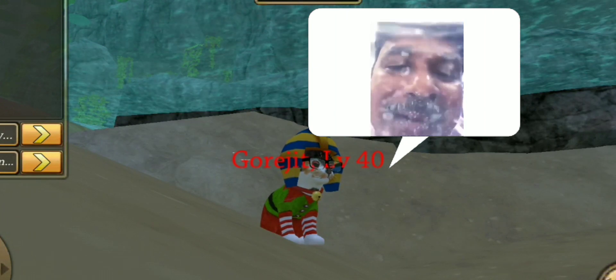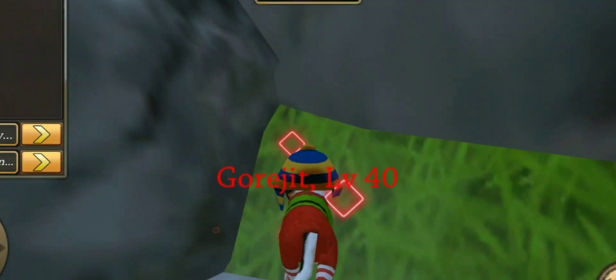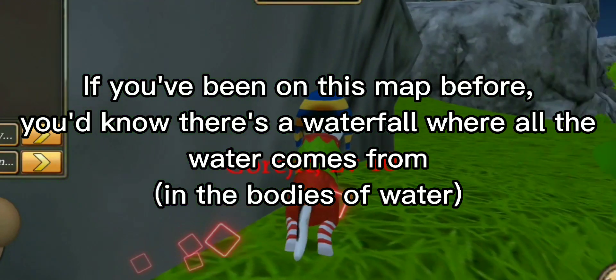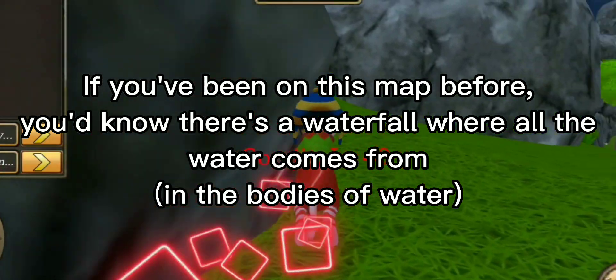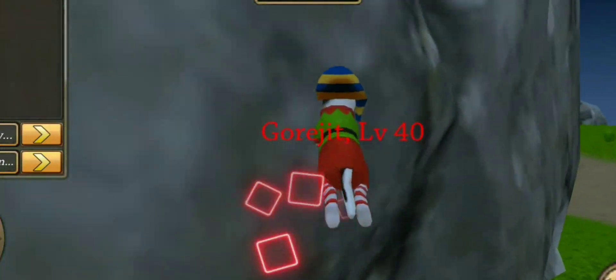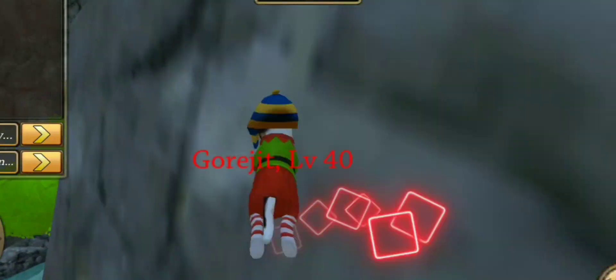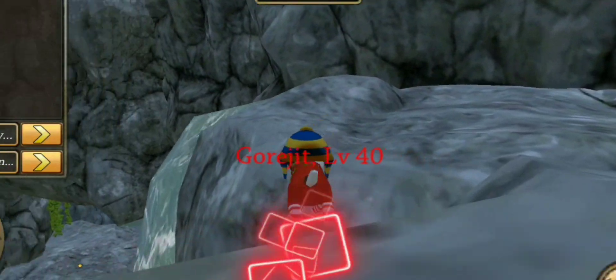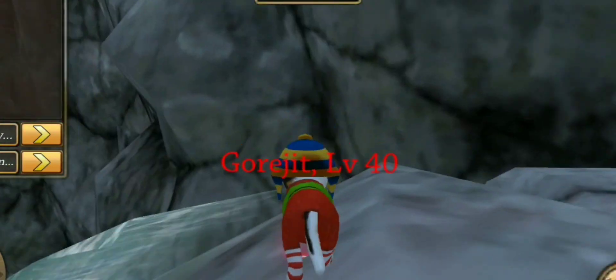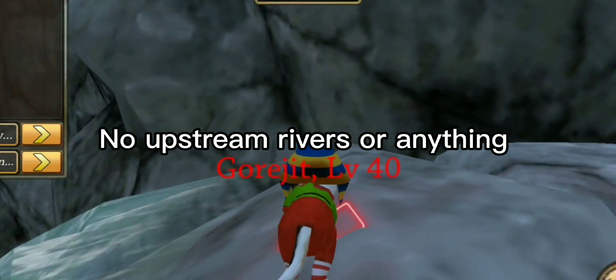Number four: where is the water coming from? If you've been on this map before, you'd know there's a waterfall where all the water comes from — but it's literally coming out of a rock, with no upstream rivers or anything.